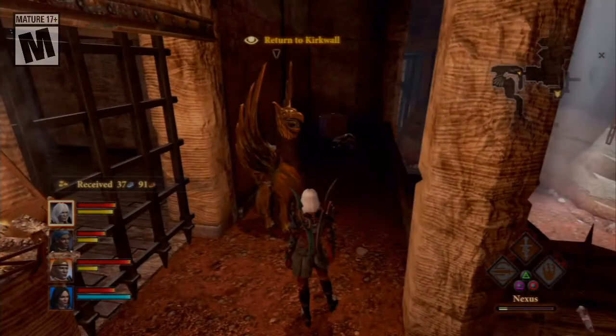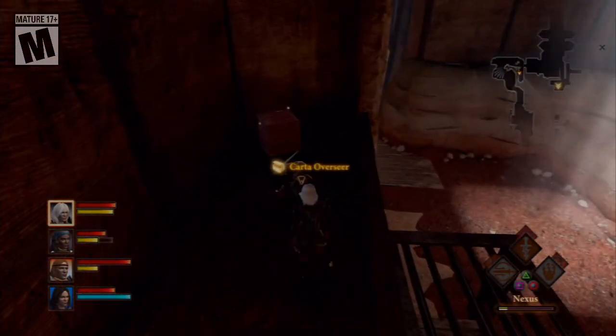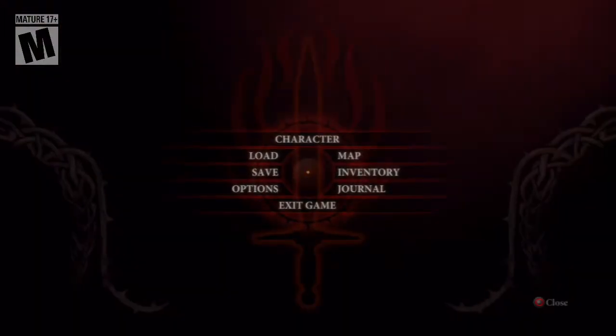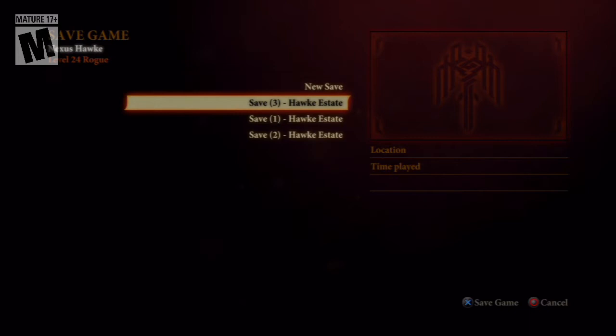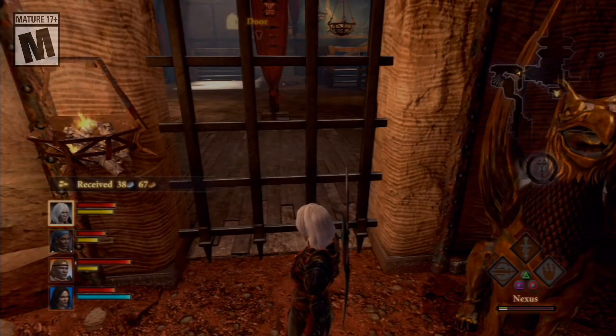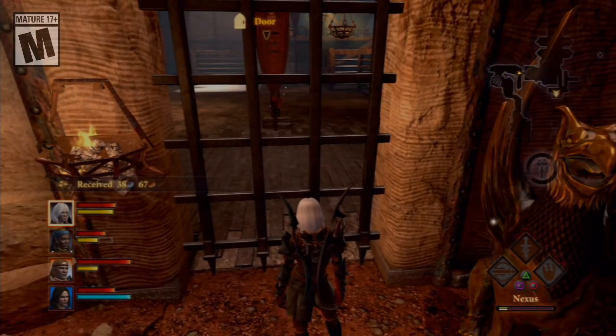Also, throughout this DLC, you'll find this and one more — it allows you to go back to your mansion if you need to resupply or whatever you need. There's a reason why it's outside this gate specifically. Based on your stats, you can get a different item — I'll explain later.